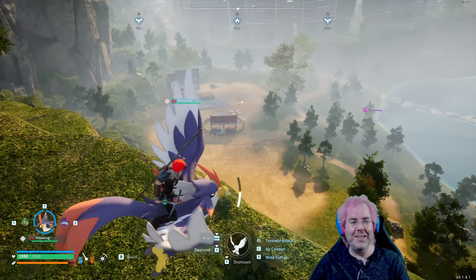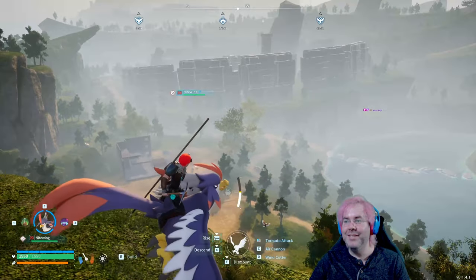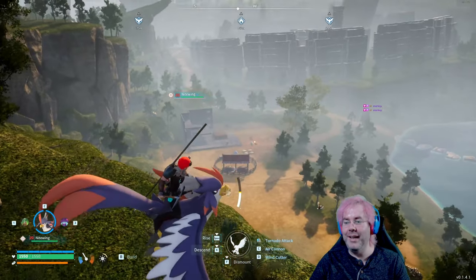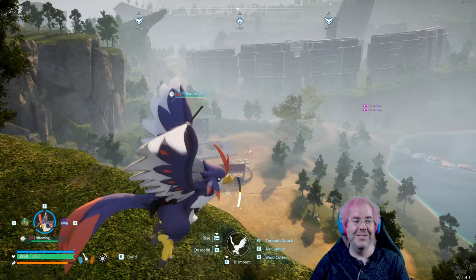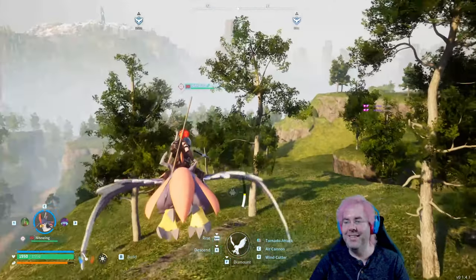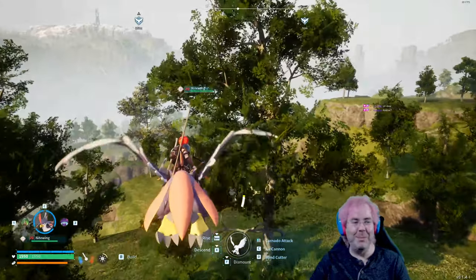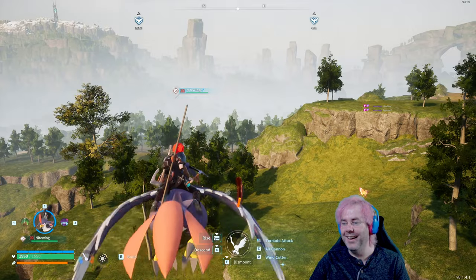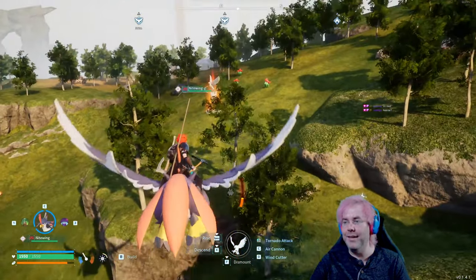So this is base number three. Also there's that over there. Yeah, this is a Nightwing. Hypocrite Hill — ah, there's the fast travel point.